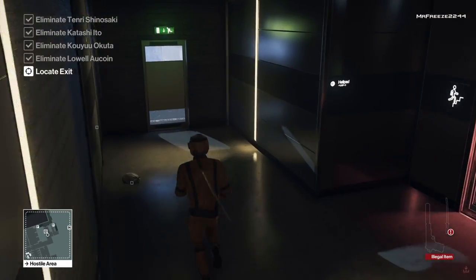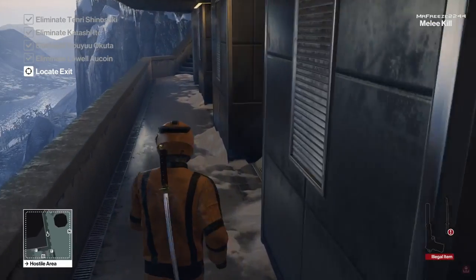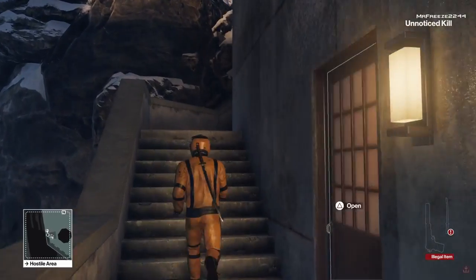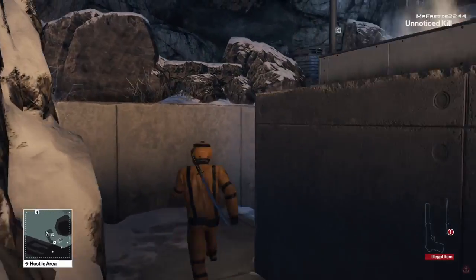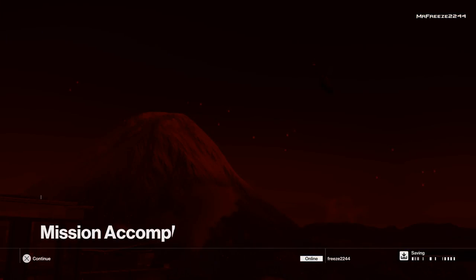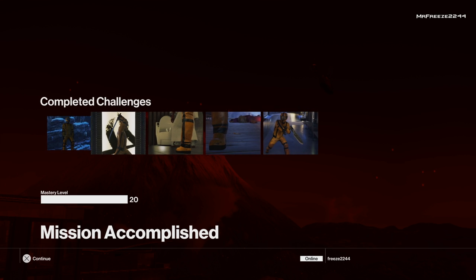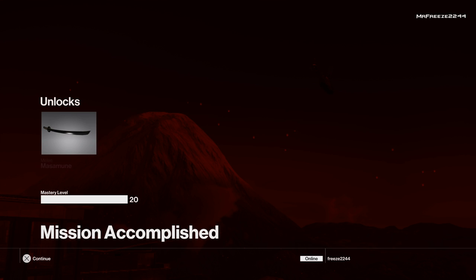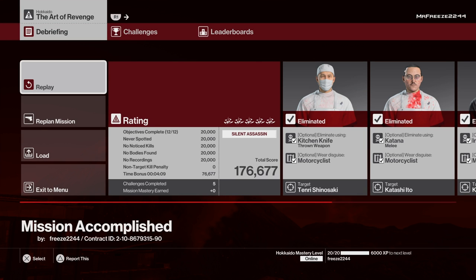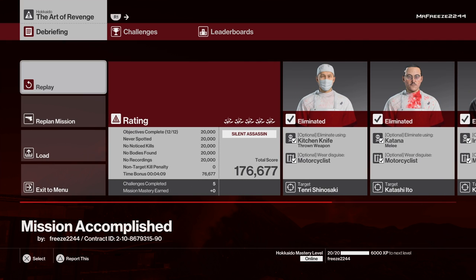The clip cut there, but just shoot that circuit box to get the chef to come out, or alternatively go up to it and turn it off manually. Watch out for the gardener and wait until it's safe near the helipad. Go to the helicopter, exit the mission, and you should get all the challenges popping up: Copperhead, Sidewinder, California Mountain Snake, Cottonmouth, and The Whisperer. You'll also unlock the Masamune sword. Hopefully this helps — drop a like if it did, subscribe if you're new, and I'll see you in the next video!